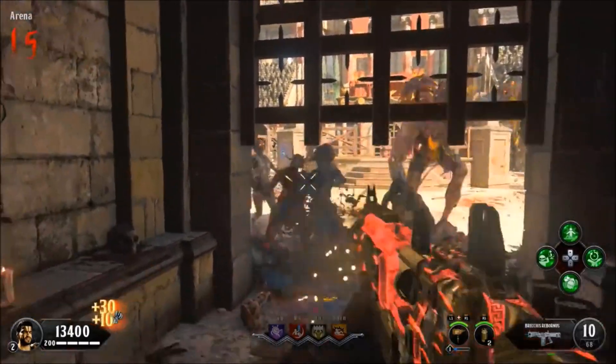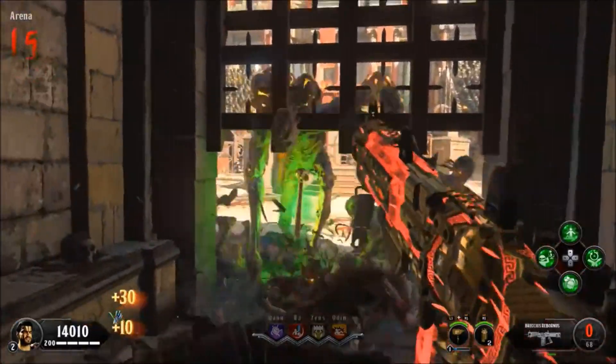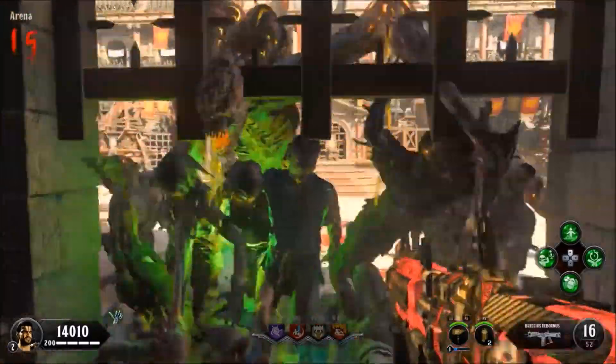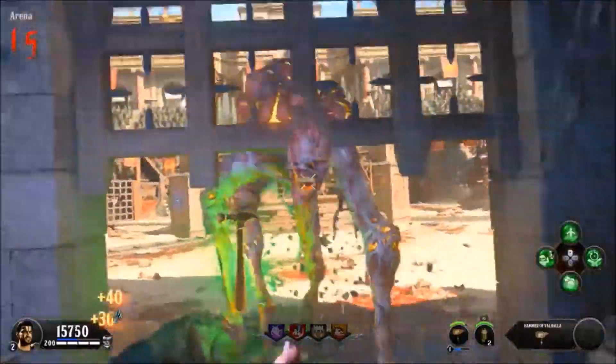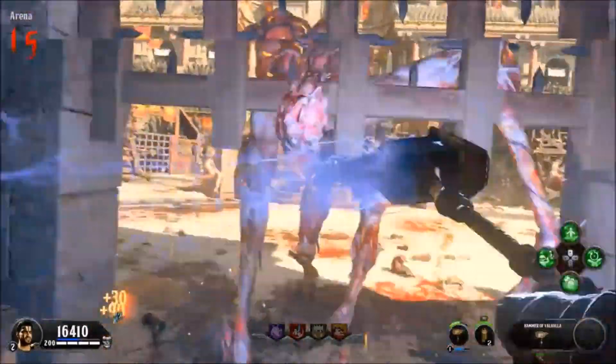You have nothing to worry about, apart from at the end of the round. On a special round, this gate is going to go back up, the green mist will come back out, and it will instantly kill you. So make sure at the end of every 2 rounds — once you've had a gladiator round, or maybe 3 — just jump outside here to make sure the green mist does not come on, and you'll be absolutely sweet.